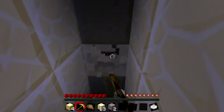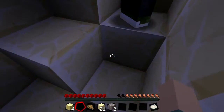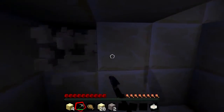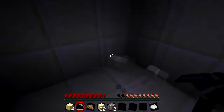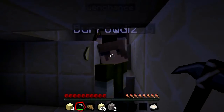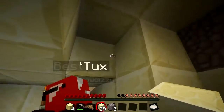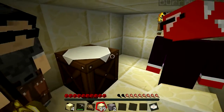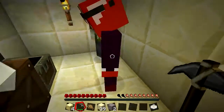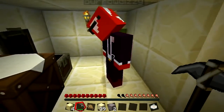We dig into a little spot for shelter. Someone's golden shovel breaks. We discuss food - cooked fish gives two and a half hunger points, about the same as bread. We count wood: one has 20, another 14, someone makes 45 planks total. We can't cook anything yet because we haven't found stone - this map is mostly sand and sandstone.